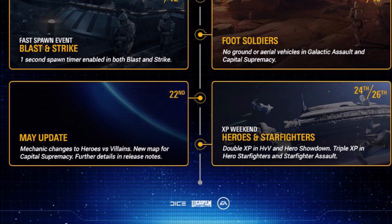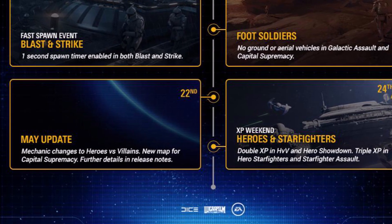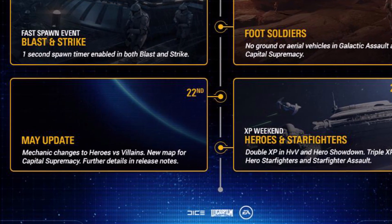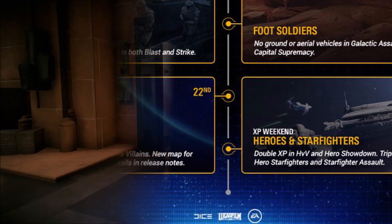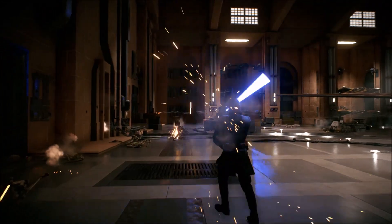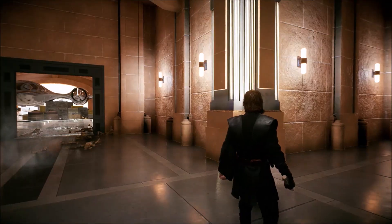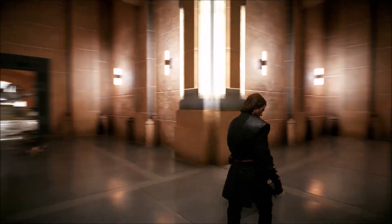After that, we have the big one: on May 22nd, we have this month's game update, featuring changes to the mechanics of the Heroes vs. Villains game mode and a new map to the Capital Supremacy mode. We don't know which map is coming to CS just yet, but we have an official release date — May 22nd — which is honestly a whole week before I expected the update to drop.